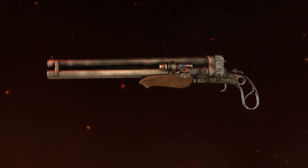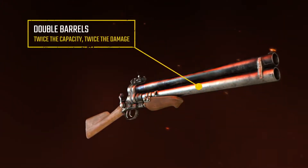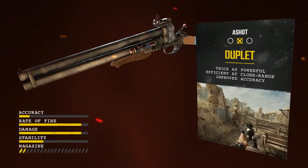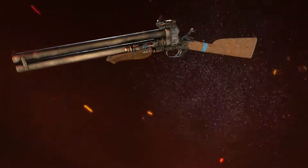Add another barrel to the Ashot and you have the Duplet, allowing an extra shot to be fired successively, providing twice the capacity for damage. With formidable close-range stopping power, it's the ideal weapon when dispatching Watchmen or Nuzales.